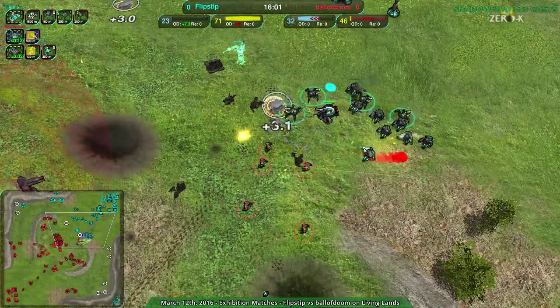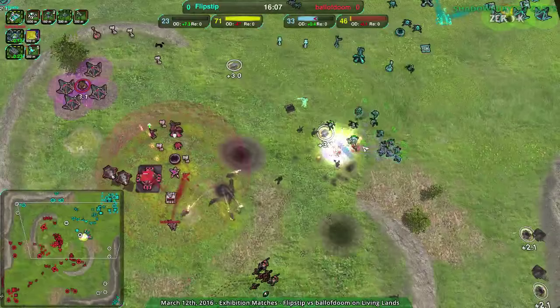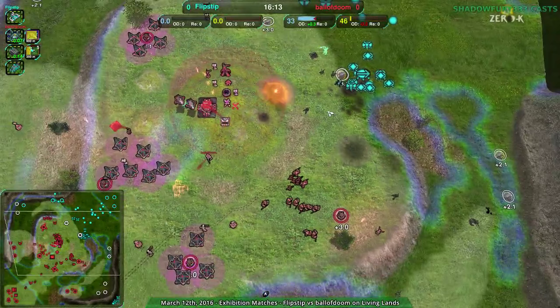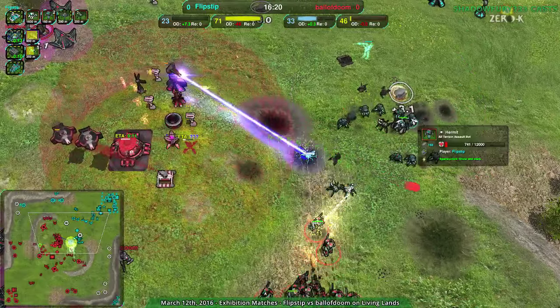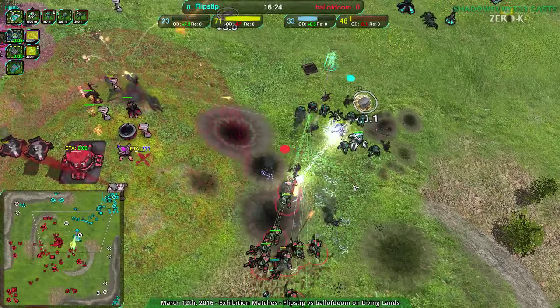Some scouting coming in — ball of doom will be able to figure out exactly what's going on. They do have radar, so they have vision and they know what's going on now. Flipstep going forward — probably a mistake. Ball of doom, now that flipstep has gone into their territory, has the confidence to move forward.